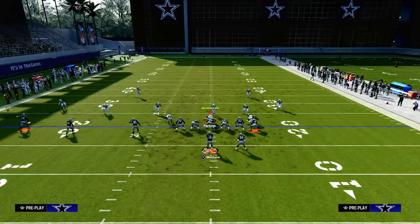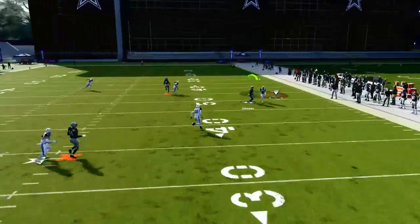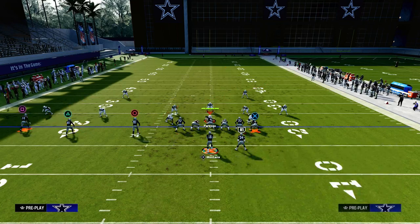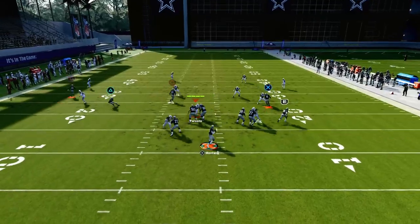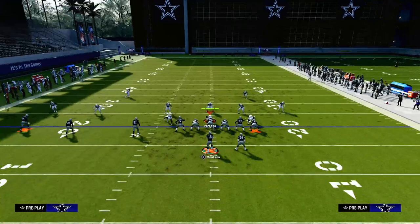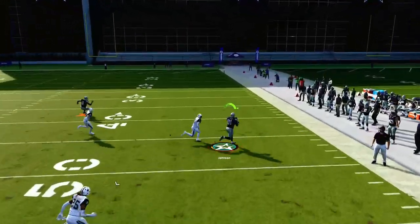Now, what about some of the other coverages in this game? Let's talk about cover four and cover three. Because we're running this with our trips to the wide side of the field, that means our tight end is going to be to the short side of the field. If they run cover four or something like that, we're going to be able to throw this crosser right in here, and you want to cut it off before it gets to that outside third defender. The same thing is true of cover three — the tight end gets the clear out on the streak, and then you can throw this right underneath him just like that.